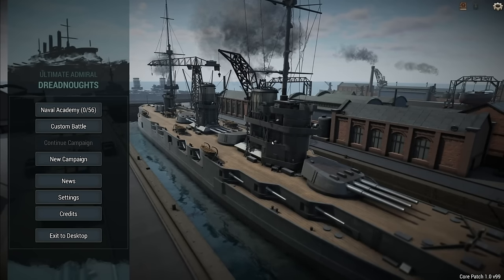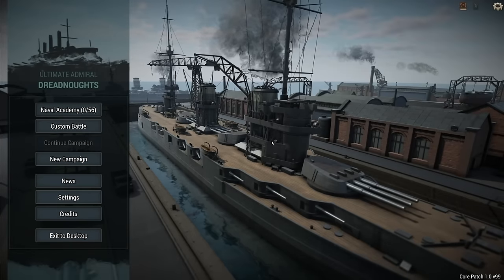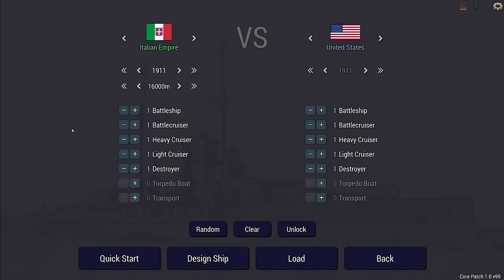Hello YouTube, Komodo Gaming here and today we're checking out Ultimate Admiral Dreadnoughts. This is a game where you can design warships, take them out, battle them, and try to sink the enemies. We're going to go straight into custom battle so we can design our own ship.